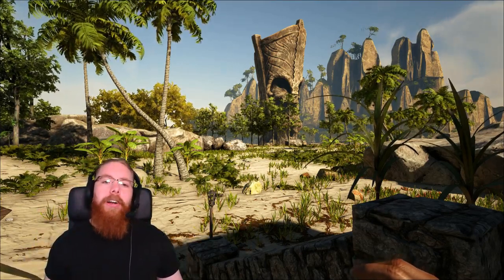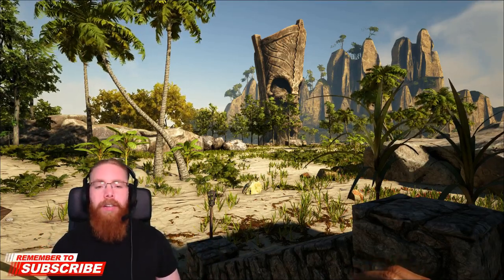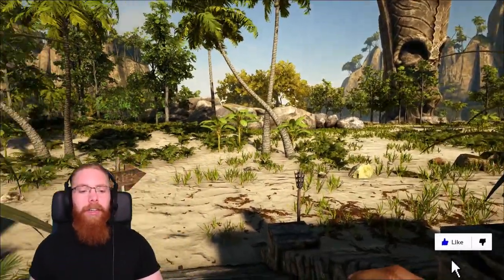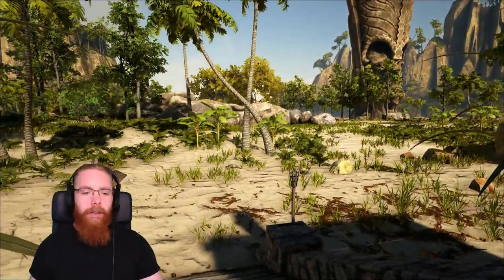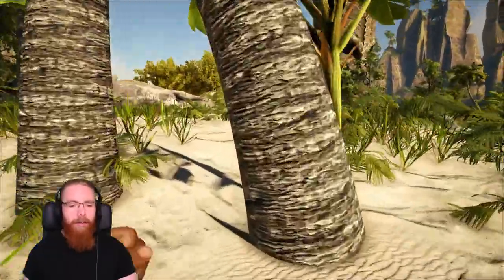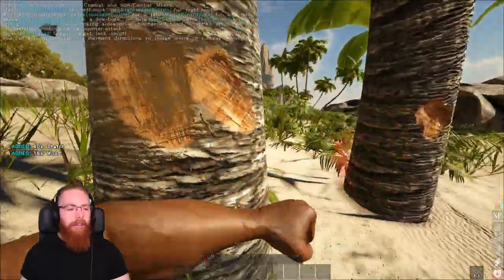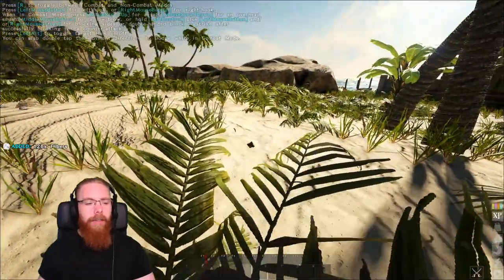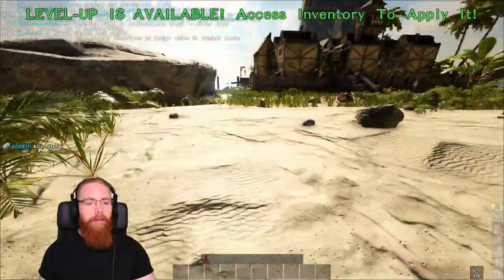If you're looking at this video you're probably looking for some tips for starting out Atlas — it's just been released on console this week. The first thing you want to do once you've spawned in is try and spawn in a Freeport if you've got the option, then start immediately gathering resources. Definitely gather wood by punching a tree, and while you're doing that you'll also get some thatch. You're also going to want some fiber from the little bushes, just like in Ark.